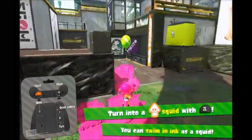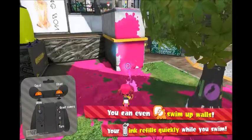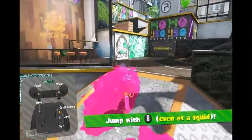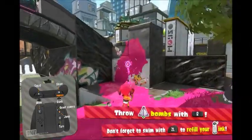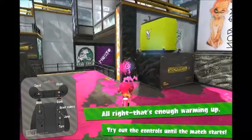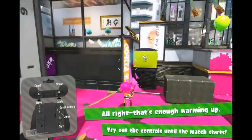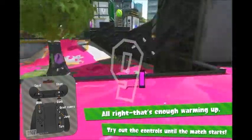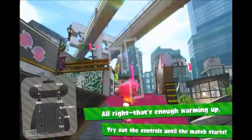The gameplay for Splatoon 2 is basically the same as the original — you're going to be covering up the ground in your team's colored ink, and whoever has the most ink spotted on the ground will be the winner of Turf Wars. There are a couple of changes which we'll get into later in the video, but it's basically the same thing as the original game. Without further ado, let's go into our first online battle!